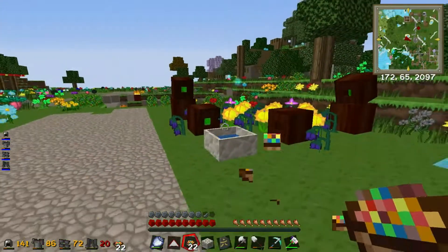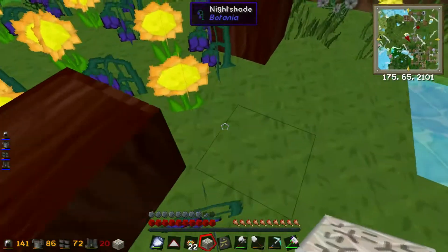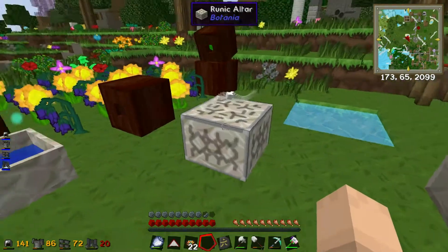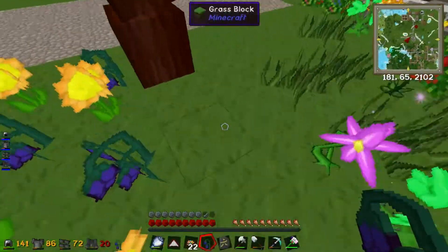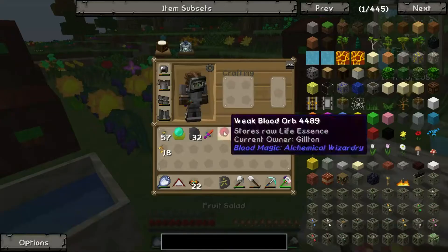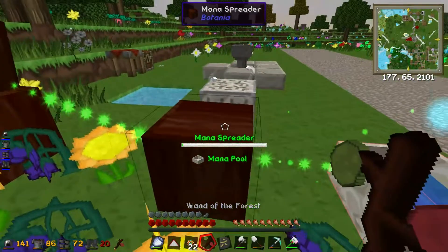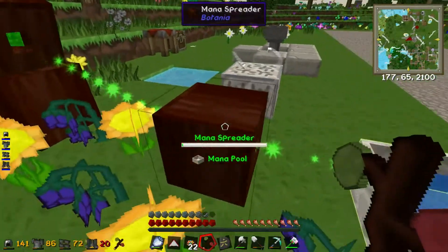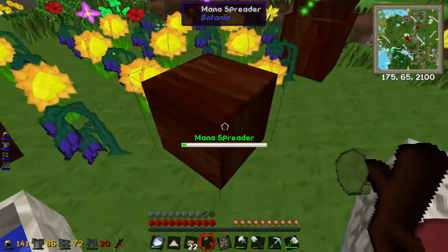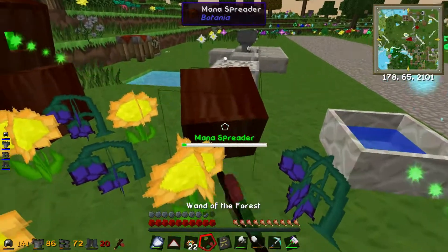We've got ourselves a runic altar. I'm going to place it down like that and put this nightshade here. I might need to redirect this mana spreader to point at it because the runic altar needs mana, I believe.